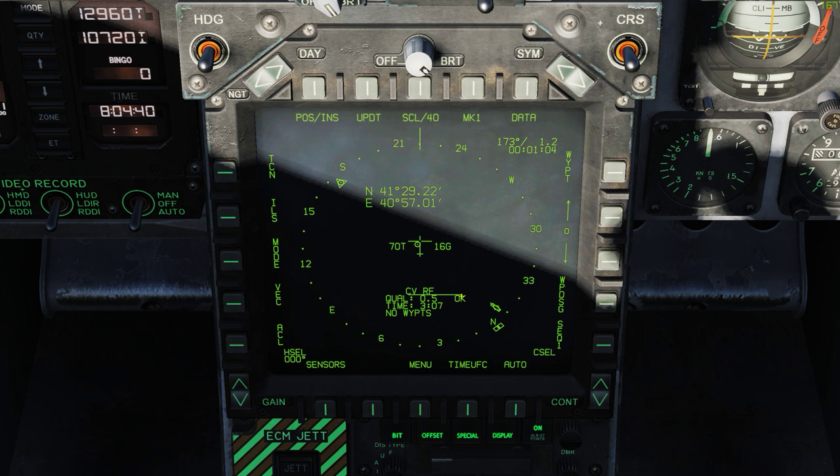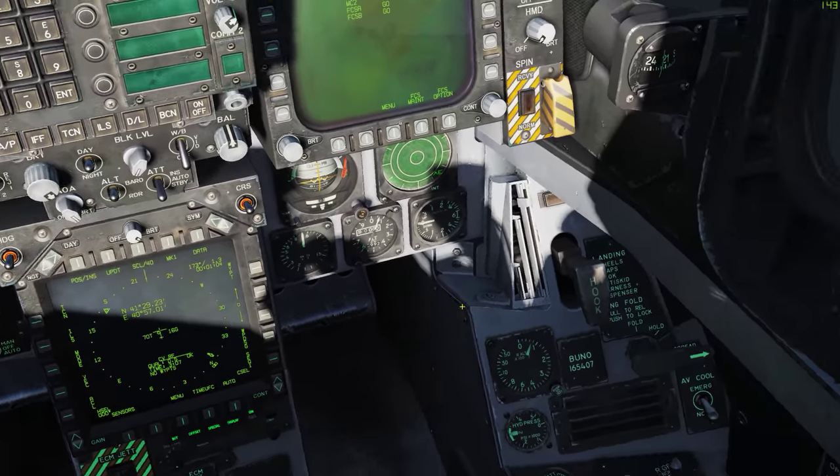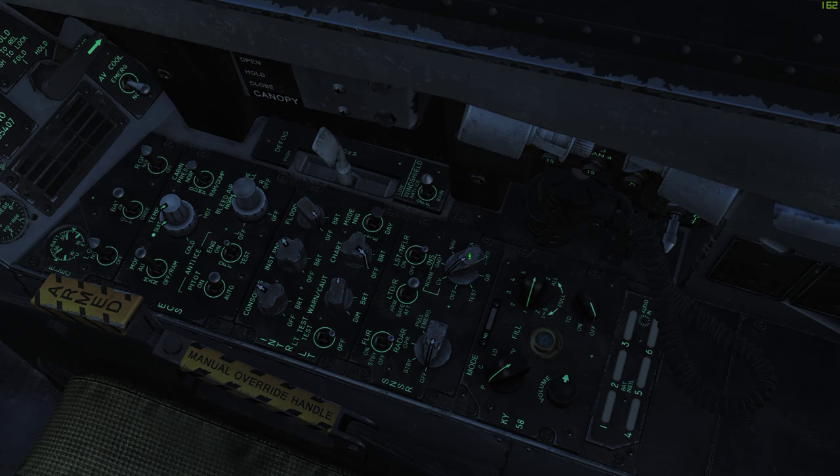We're good to go. It stops at 0.5 and says OK. Now we come back here to our INS alignment and go to the NAV mode.